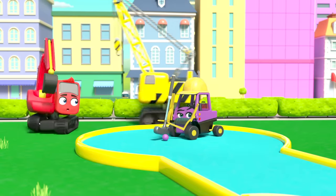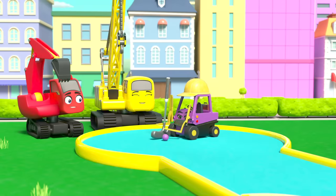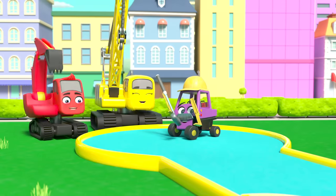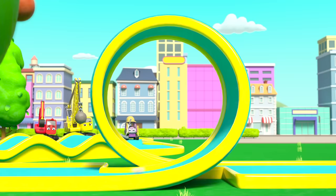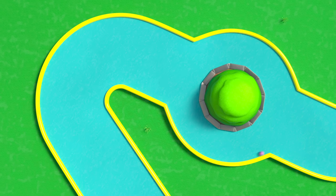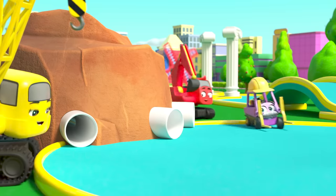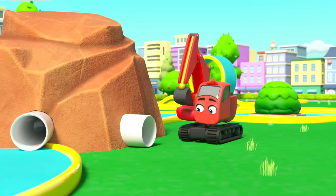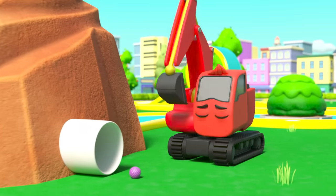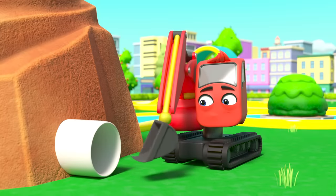Now it's time to test it out. Mr Rubble is going first. He's taking it very seriously. He hits the ball, it rolls over the hills, loops the loop, goes round the roundabout, through the pipe. Hang on, where has the ball gone? There it is. That's not right, it's gone off the course.